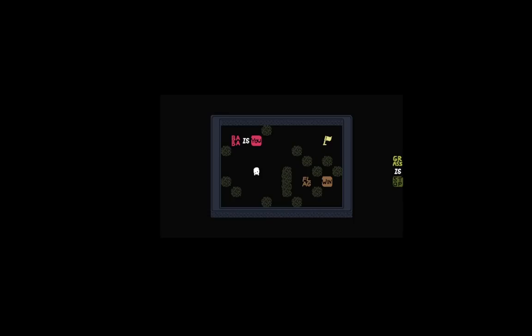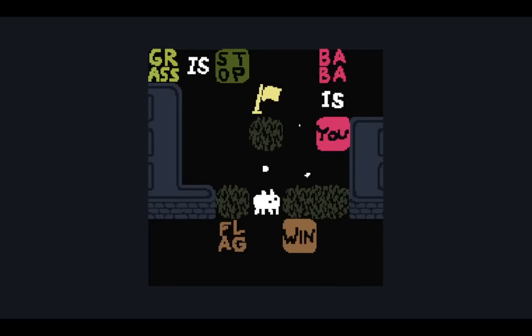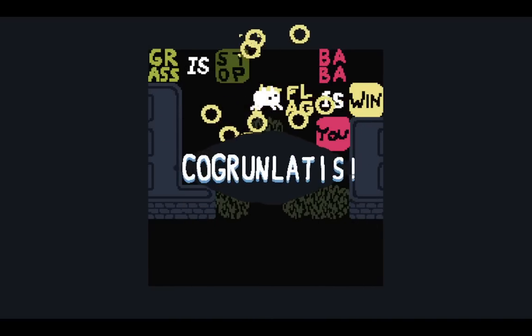Level seven, Grass Yard. This is a level about — well, let's not spoil it immediately. Currently we have grass is stopped, which is preventing you from getting past all this stuff, and we want to say flag is win somehow. But you can't get it past the tunnel. The meme is that there is no rule saying the wall is stopped. That's the same joke retained for this version, and the cross formation is much easier to make too.